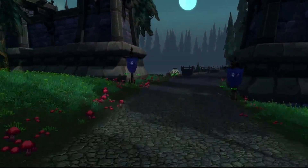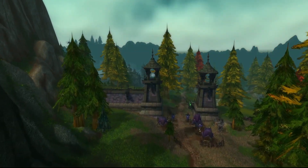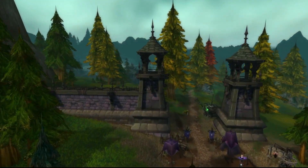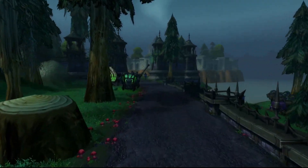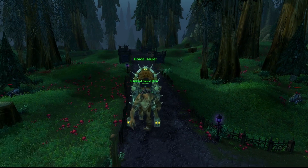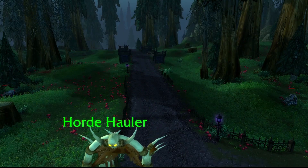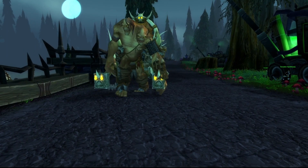A formidable wall separates Tirisfal Glades to the north, and another marks the southern boundary with Hillsbrad Foothills, asserting Forsaken control. Plague containers line the northern roads and cluster near the decrepit ferry, while a practical transport solution — a Horde coffin hauler pulled by a subdued forest etin — aids lower-level travelers traversing from Tirisfal to Shadowfang Keep.